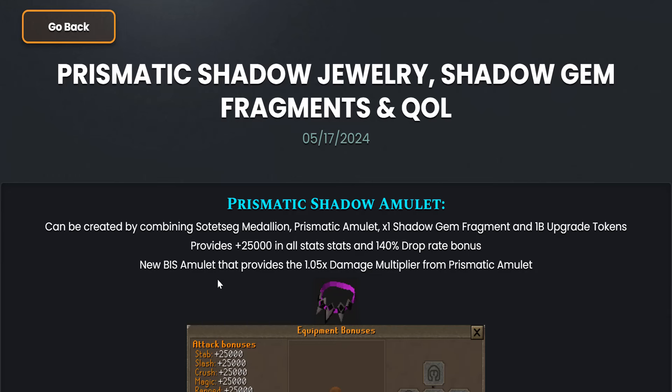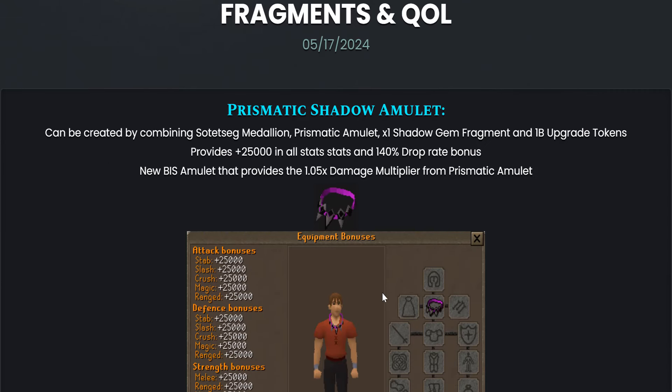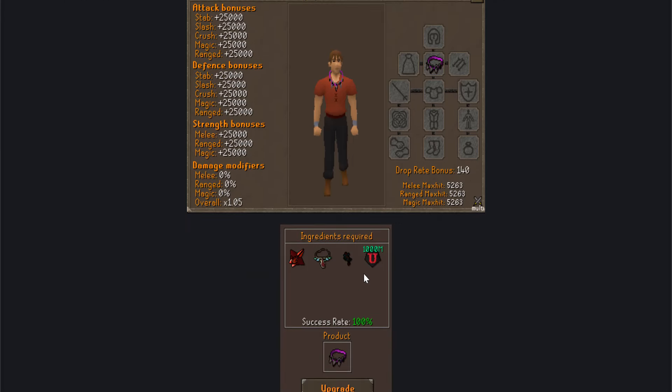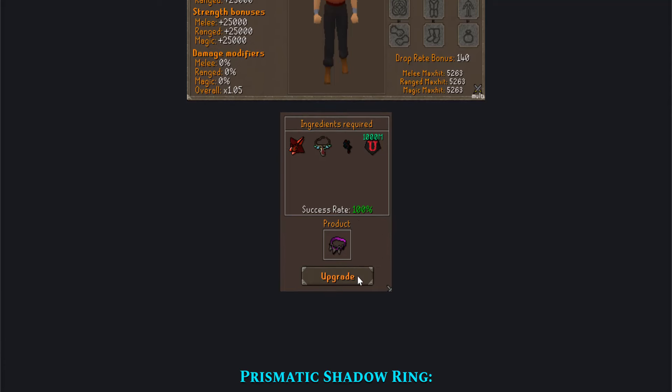Just like I said, new BiS Amulet that provides a little bit more damage multiplier than the Prismatic Amulet. That's pretty amazing, and if you look at it, it looks like a demon necklace or something. But yeah, these are the ingredients — you have to sacrifice a lot of stuff. Let's keep on going.